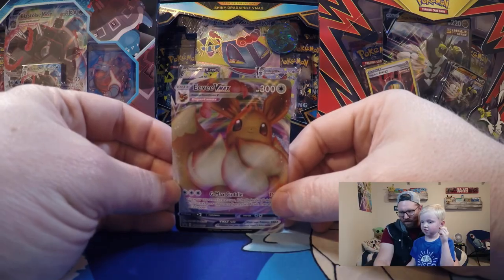So that was the Eevee Elite Trainer Box Shining Fates — some cool stuff in there. Thanks for watching my video! Bye!